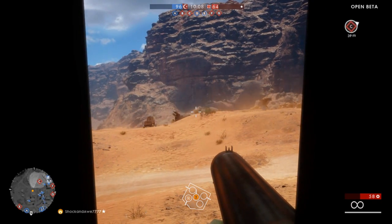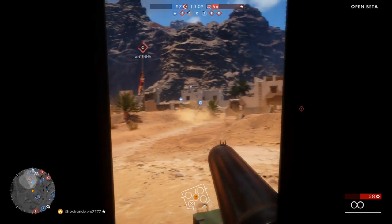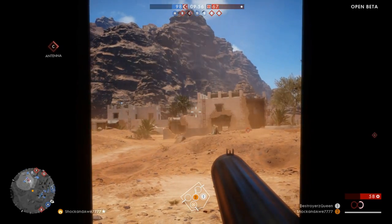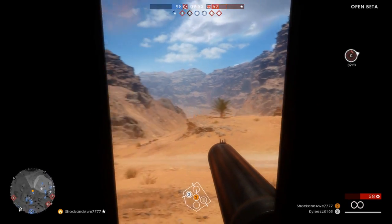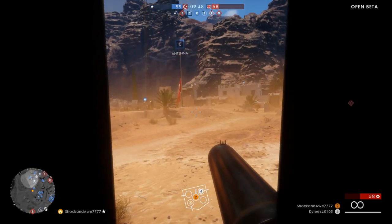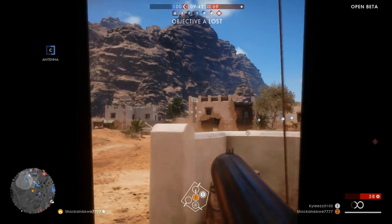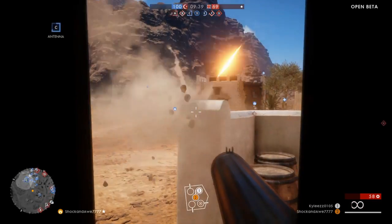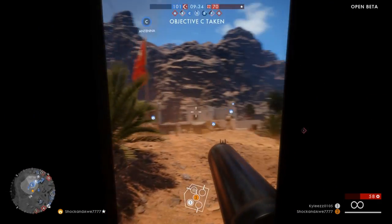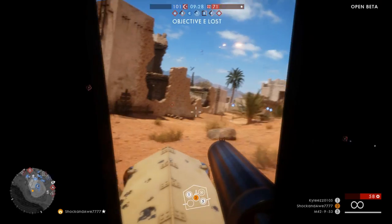I'm looking for enemies, firing the gun, suppressing them, and shooting at anything that's moving — including my teammates. You gotta remember this is only my second game of the beta so I'm just learning the maps, learning the spawns, the potential movement, and taking full advantage of a machine gun in a car. My teammates show up to the party now and one of them hops in — let's do some drive-bys. We captured Sea and we're moving on.